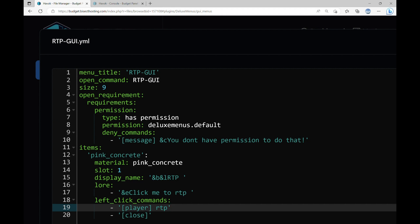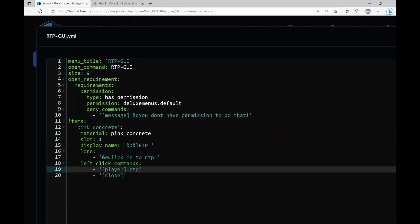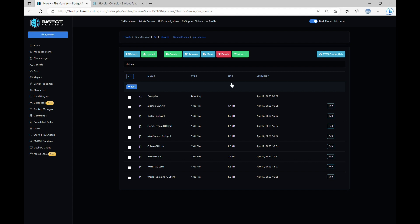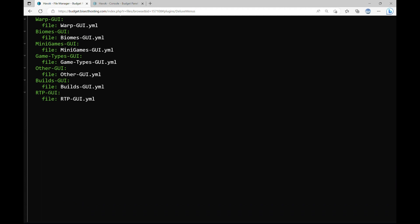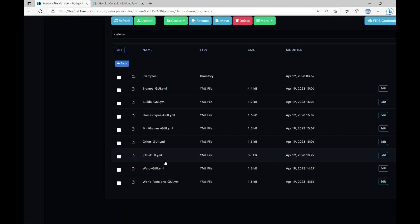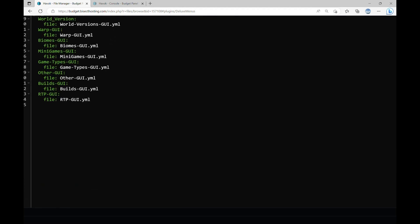When people click the pink concrete which says RTP, they will be randomly teleported because you put down RTP for the player command. Once you do that, click save and go back to the config.yml. Once you're inside the config.yml, you want to add it to it. RTP-GUI is what I put in — whatever name you put in, you put in there — along with the file name. The file name is going to be whatever you named the file right over here, so: file, colon, RTP-GUI.yml.